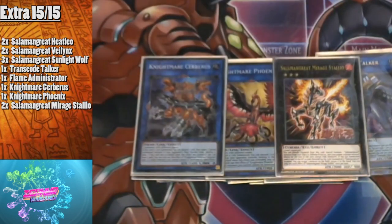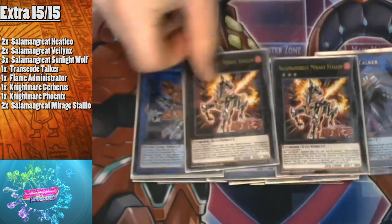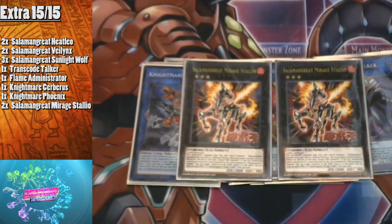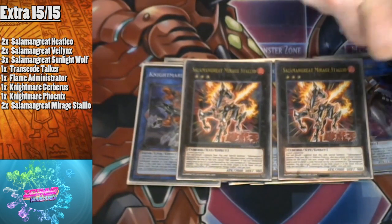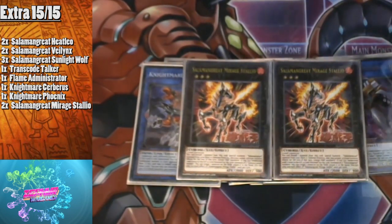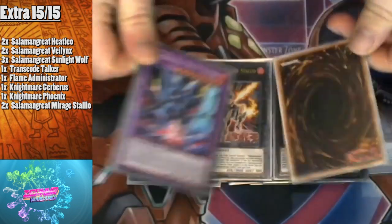For XYZ monsters we play two Mirage Stallio, which takes two level threes. You can detach material to special summon a Salamangreat from your deck in defense mode, but you cannot activate monster effects for the rest of the turn except FIRE monsters. If this XYZ card is sent to the graveyard as link material for a Salamangreat link summon, you can target one monster on the field and return it to the hand. Very strong card used in your combo to summon Jack Jaguar, which recycles monsters back to the extra deck.